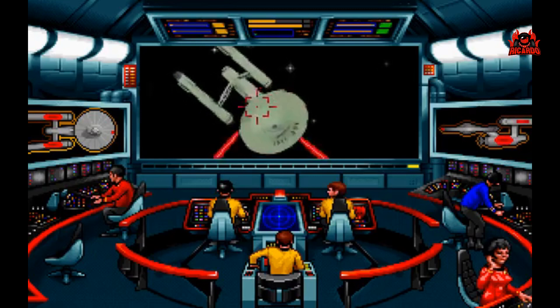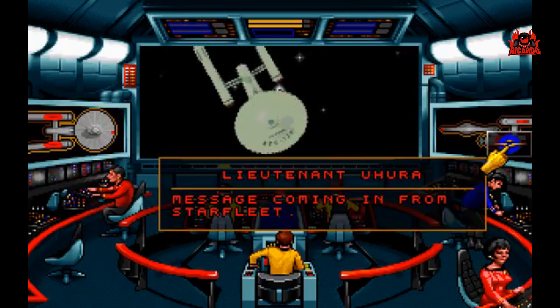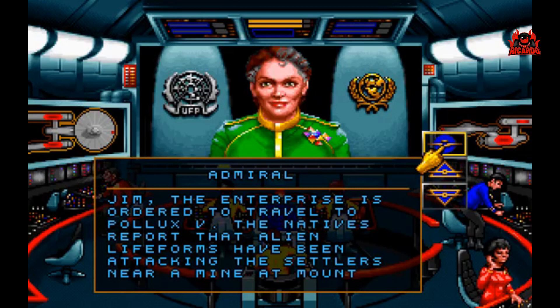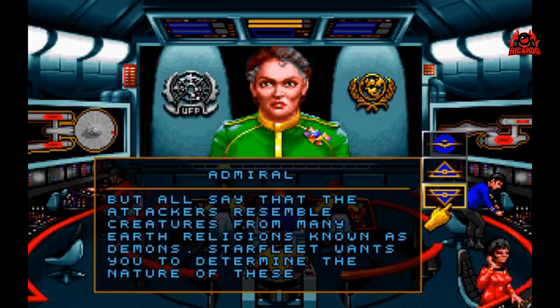Sensors estimate the Republic is crippled, Captain. Captain Patterson extends his congratulations, sir. Lowering shields and disarming weapons. Message coming in from Starfleet. On screen, Lieutenant. Jim, the Enterprise is ordered to travel to Pollux 5. The natives report that alien life forms have been attacking the settlers near a mine at Mount Idle. You are to report to the high prelate of the colony. The settlers are members of the Acolytes of the Star sect. The description of the attackers varies, but all say that the attackers resemble creatures from many Earth religions known as demons. Starfleet wants you to determine the nature of these creatures and resolve the situation without bringing harm to the colonists. Starfleet out.